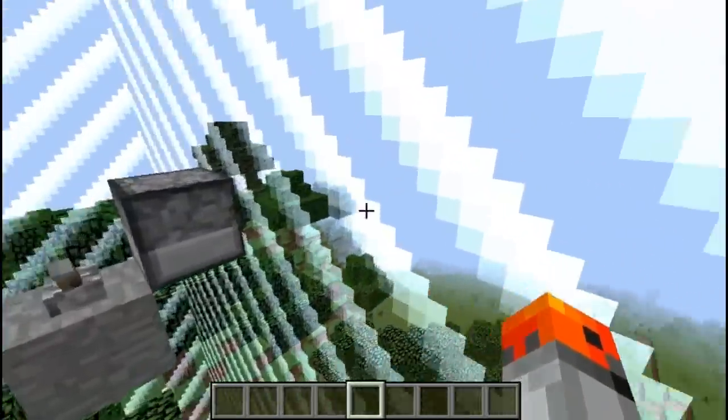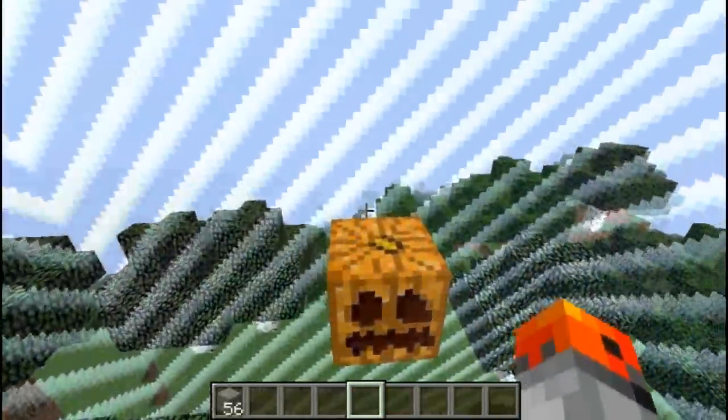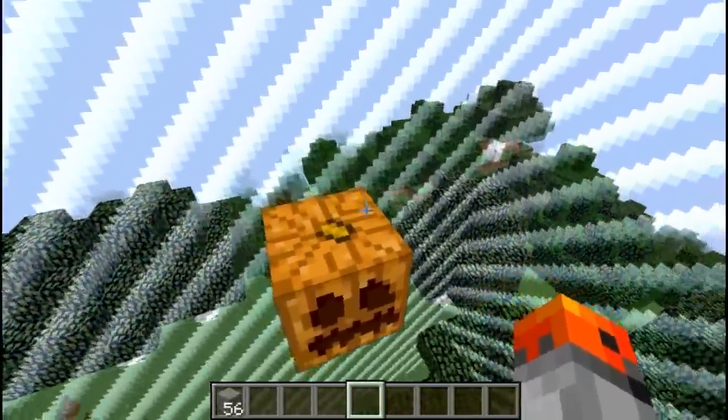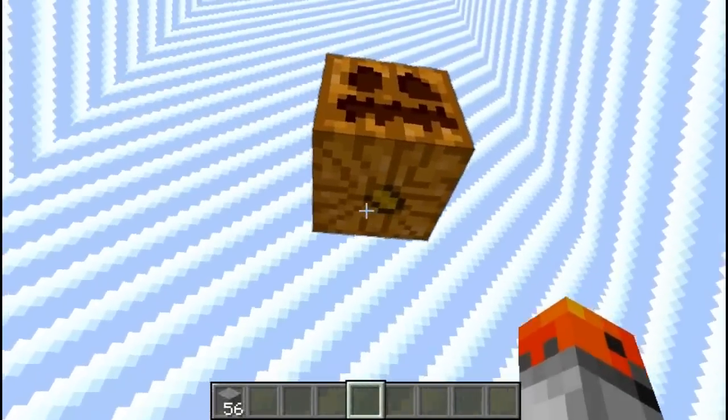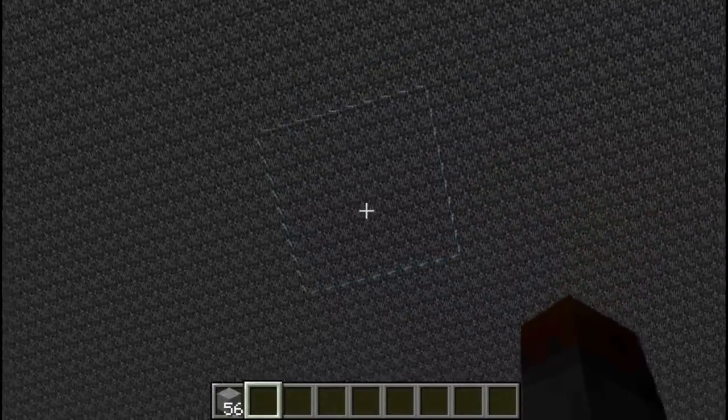Items will get stuck in midair at the world border. Pumpkins have two stems — one at the top and one at the bottom. The world border is visible from under bedrock.